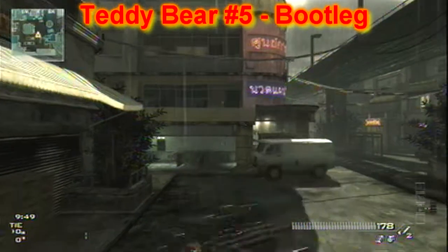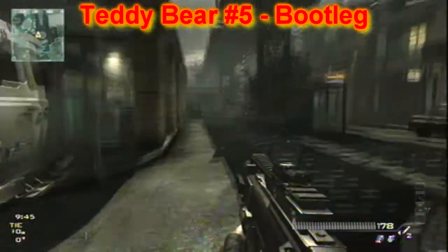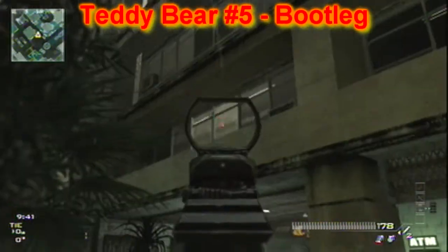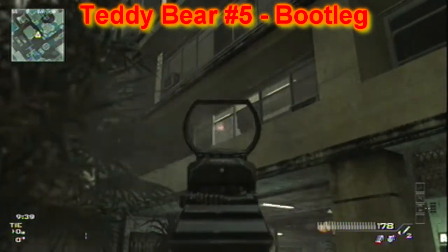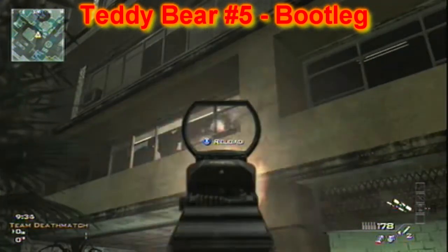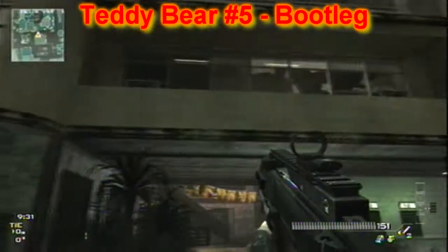Now this next one here is on Bootleg — this one you're going to have to follow very closely. On one of the spawns, you'll spawn where I was near. You're going to need to take your gun, shoot out these windows, and once you've done that, you will be able to go into spectator mode and fly through them. As you can see there, I just shot right through all those.